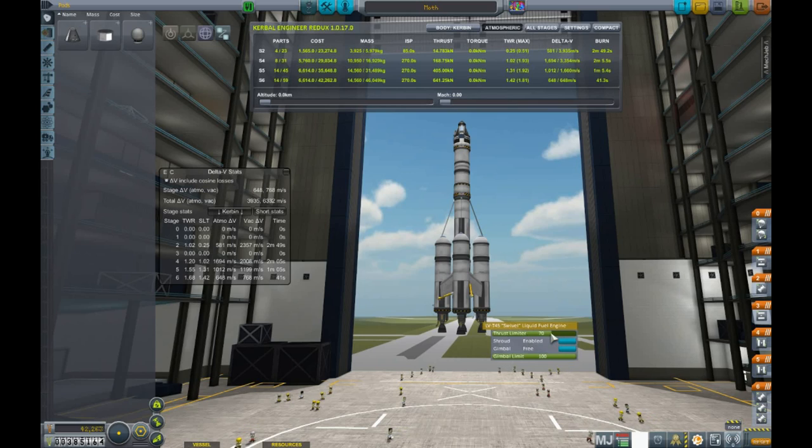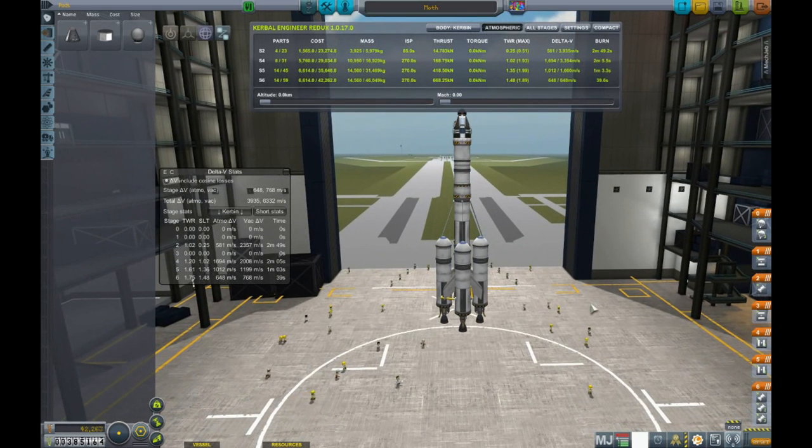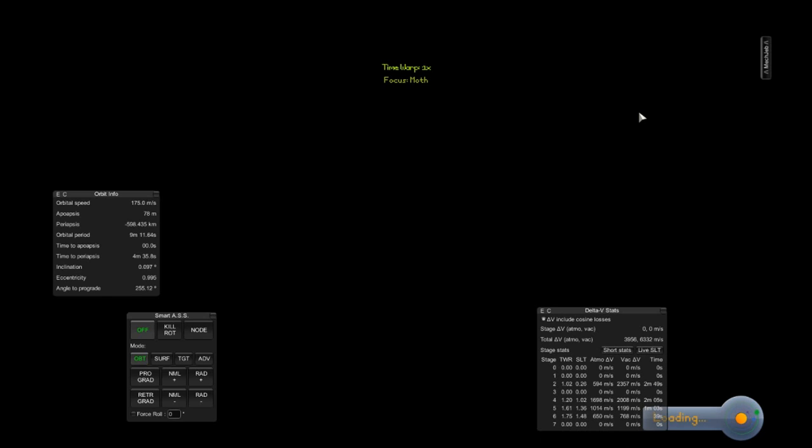1.42 at 70. 71.5 — that should be our sweet spot. Still no. We're going up to 74. 1.48, good enough. That way our delta V is not super freaking crazy as it would have been. Now we'll save and launch. We should have a ridiculous amount of control over this rocket, which will be nice. Let's go ahead and shoot this up in the sky.